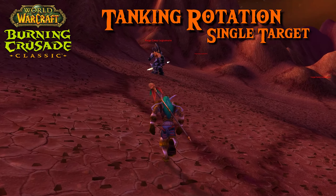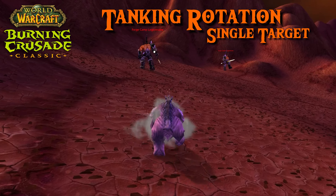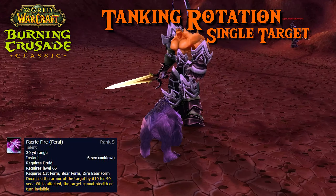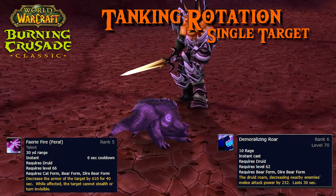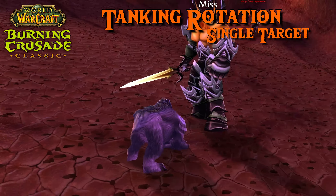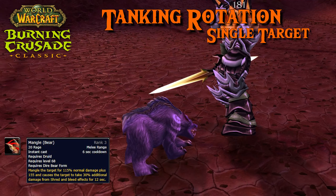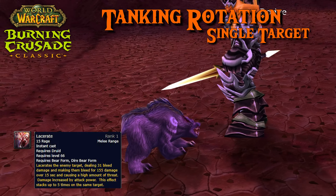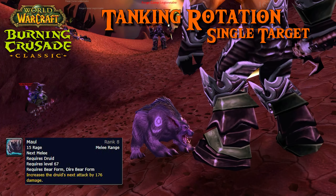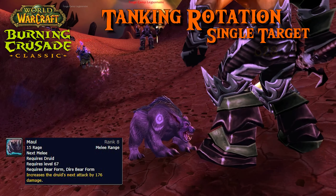Let's have a look at the single target combat rotation when you're tanking as a bear. First, you will use Faerie Fire to range pull. Be sure to use Demoralizing Roar and keep those two buffs on the target at all times. Afterwards, you will be spamming Mangle whenever possible. Keep 5 stacks of Lacerate on that single target. Be sure to use Maul if you're capped on Rage and can't use it on anything else.